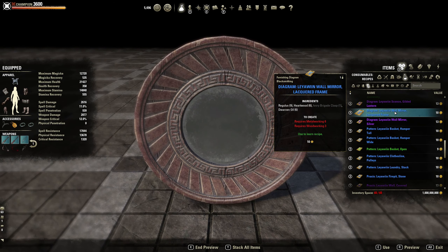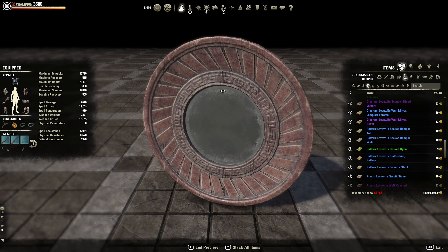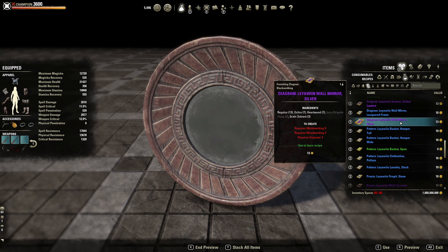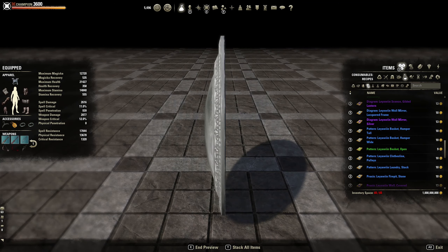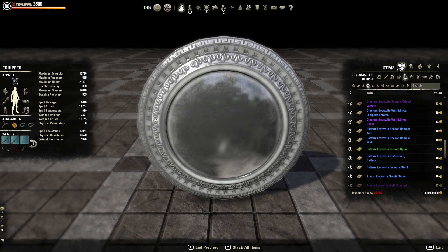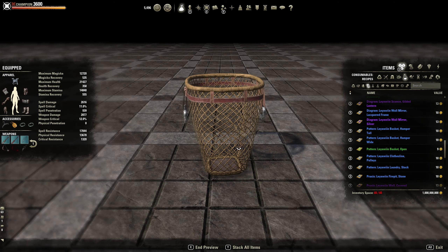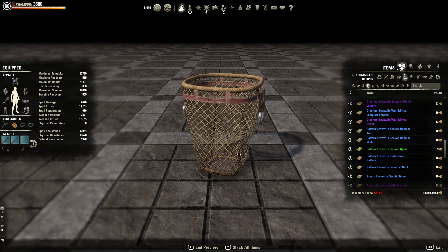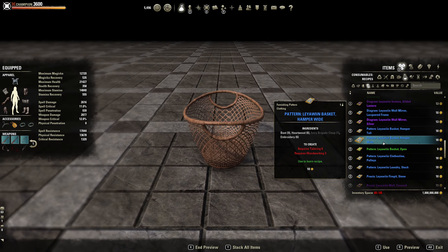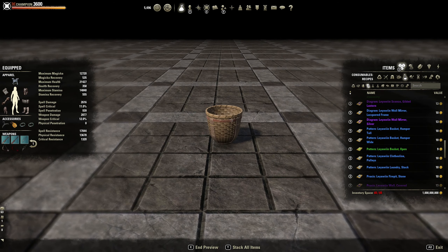Then we got the wall mirror cured frame — pretty rough. The wall mirror silver — that one looks a bit like the green wall one, but the green wall one is gold. Still, this one looks nice. Basket hamper — that's kind of cool. Basket hamper white. Basket open — I like this one, small but simple.